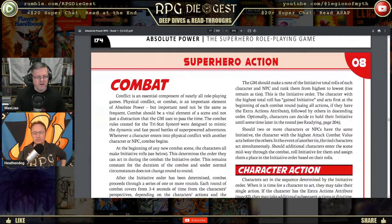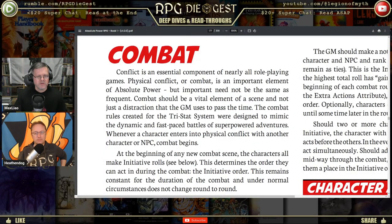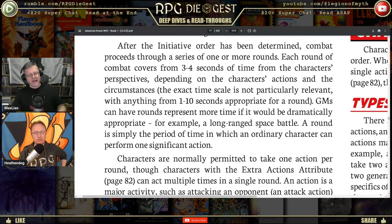Combat in Absolute Power: at the beginning of any new combat scene, characters all make initiative rolls. This determines the order they can act during combat. The initiative order remains constant for the duration of the combat and under normal circumstances does not change round to round. So this is a static initiative system — you only roll it once, which is a point of contention.